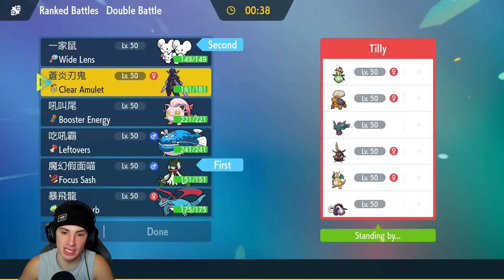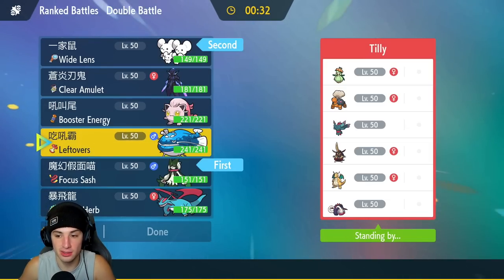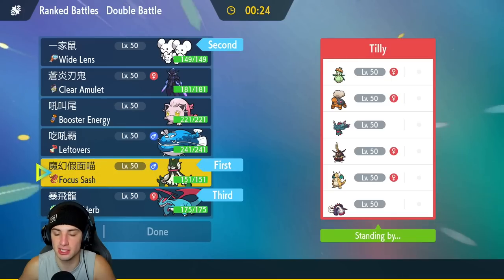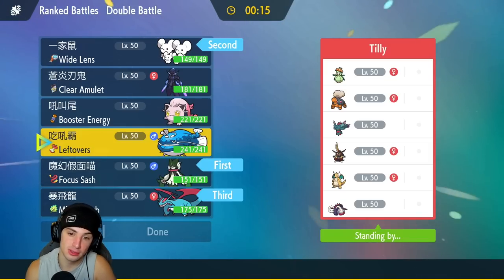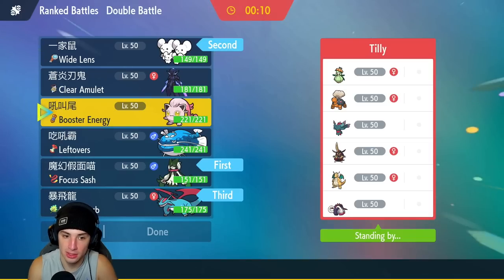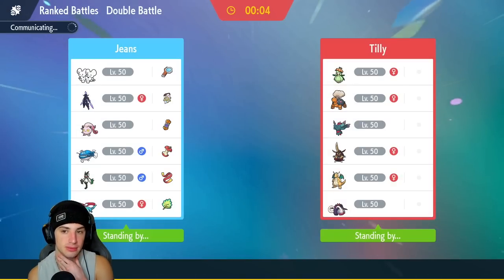Ceruledge isn't too bad here. I also like Dondozo but Salamence hasn't been used yet — Intimidate is actually not bad and it can do work against the King's Gambit. Last slot could be Screamtail. I really like all my options. I'm kind of digging Screamtail as a back-end Pokemon. We haven't used it today — let's get a little Screamtail action. It's win time — time for a perfect record.